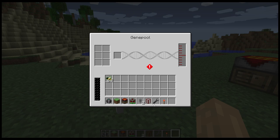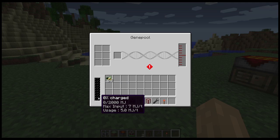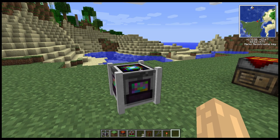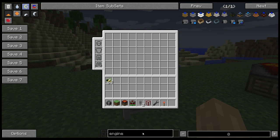Looking at the interface, it looks a little different to most other machines in that it incorporates itself with your inventory. This bar on the left-hand side is your power bar, and it takes BuildCraft power, so you're going to need one of the engines to power it.